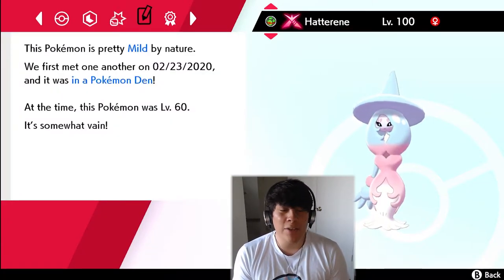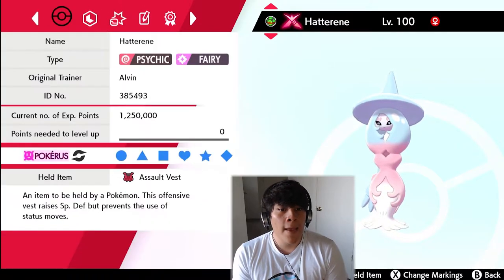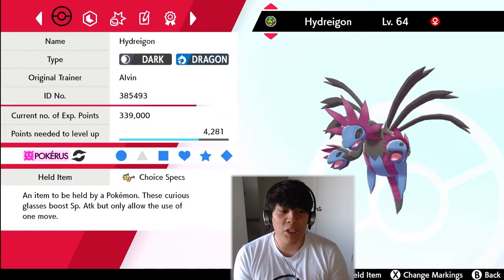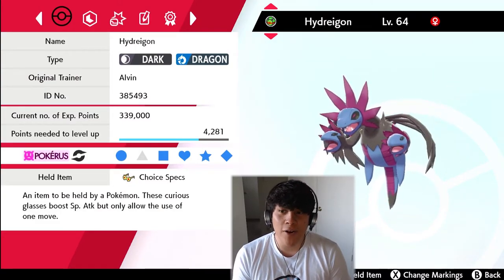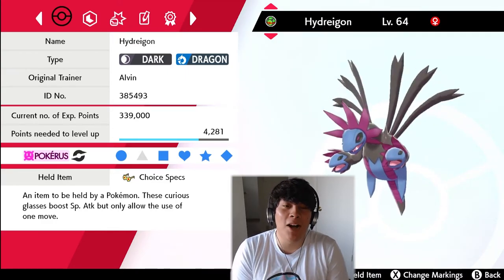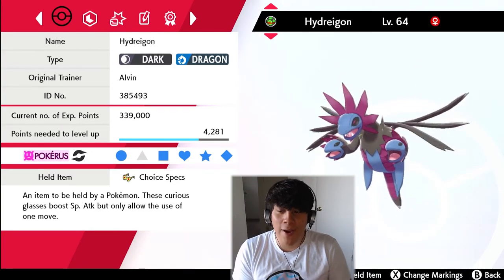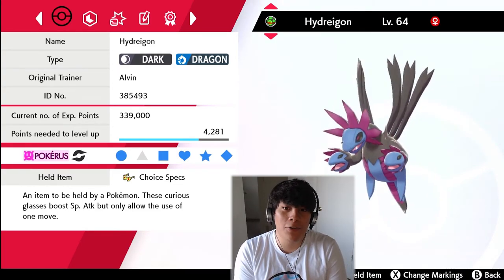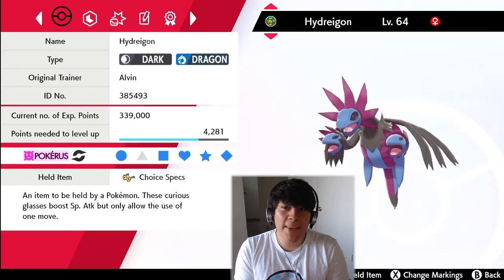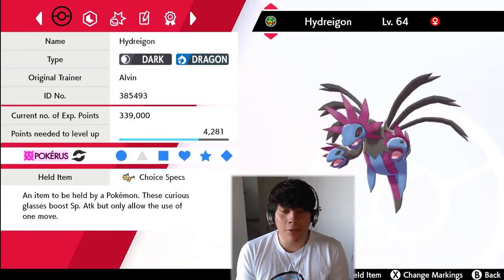It was originally a Mild nature — I minted it for a Modest nature, which is why it shows like that. Anyway, for the second Pokemon on our team we got a beautiful Hydreigon. This is a Modest nature Hydreigon holding Choice Specs. We're gonna try to dish out as much damage as we can with this thing, and I'm really excited to use it because it's one of my favorite Pokemon.